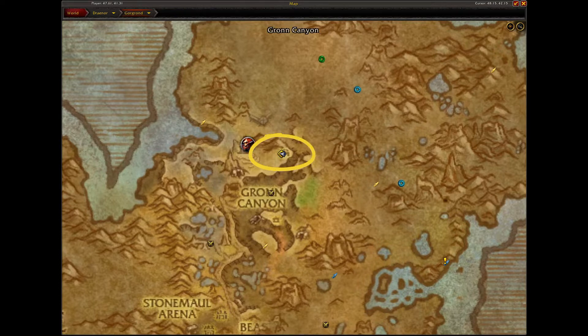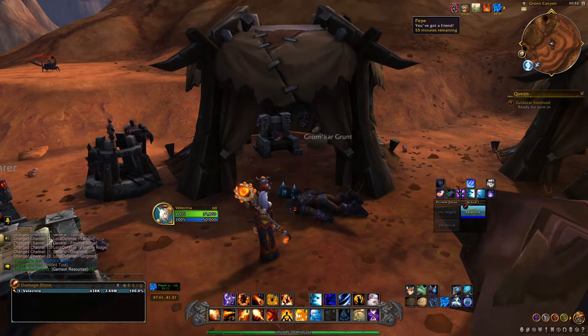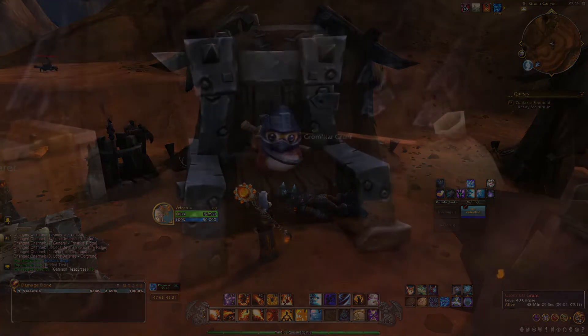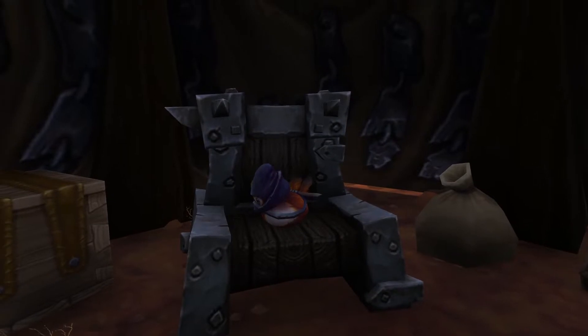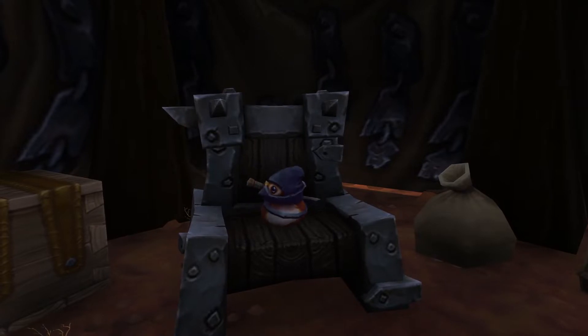The fourth Warlords of Draenor location is in Gorgrond, where you'll find the ninja Pepe surrounded by a whole bunch of dead bodies — looks like he's been doing some work. Head inside the tent and you'll find ninja Pepe sitting upon a chair like he owns the place.